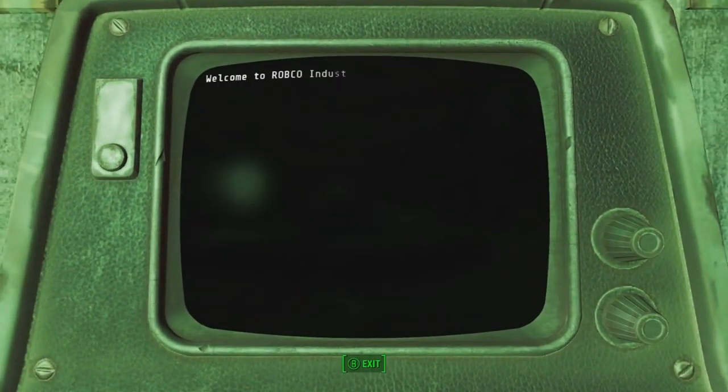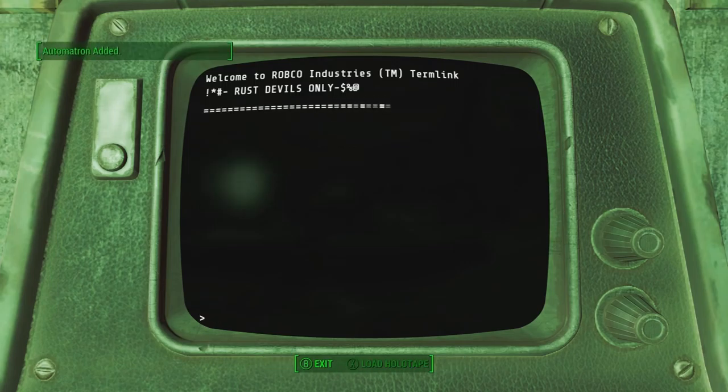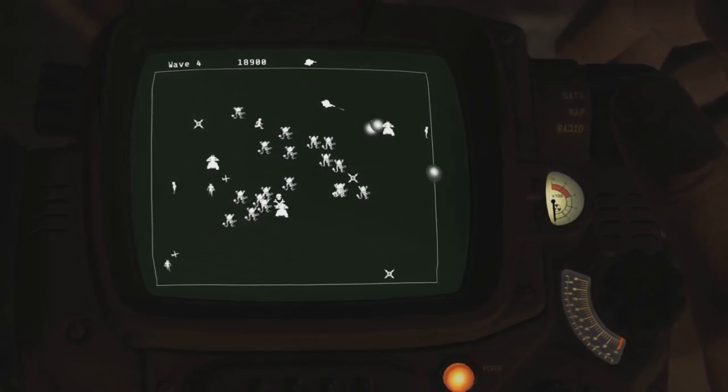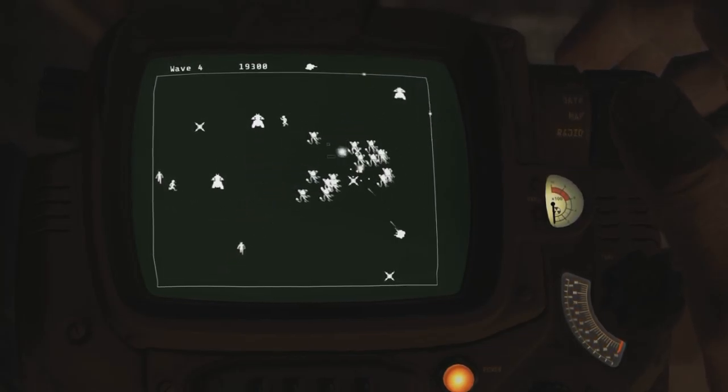Inside is going to be a holotape, and I feel a lot of people wouldn't realize that you can actually eject this thing and carry it with you — and that's how you can play it. As you can see in the gameplay right here, it is basically a twin stick shooter. You're basically the guy right in the middle, and you're going to be shooting at Mr. Handys, Sentry Bots, Protectrons, etc.